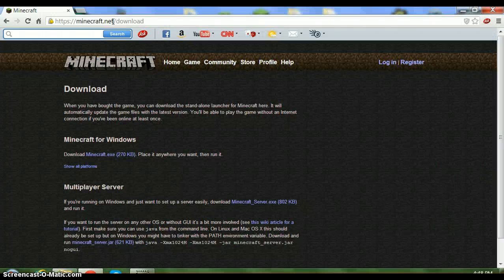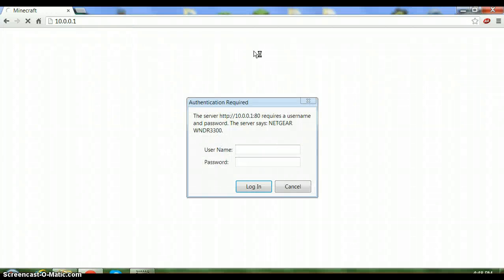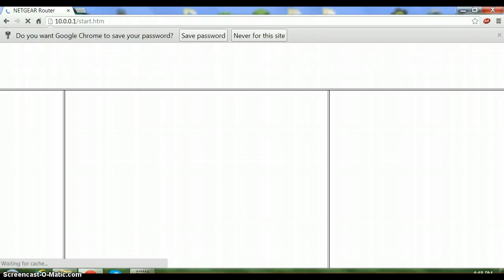Open your internet browser. Type in your default gateway — not your IPv4 address, your default gateway — mine was 10.0.0.1. Hit enter and this login page should pop up. The username is 'admin' and the password is 'password.' Log in. Yours should look different than this, but it'll bring you to your router page — mine is Netgear.